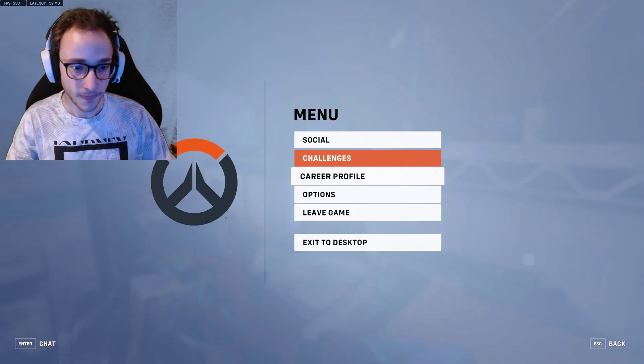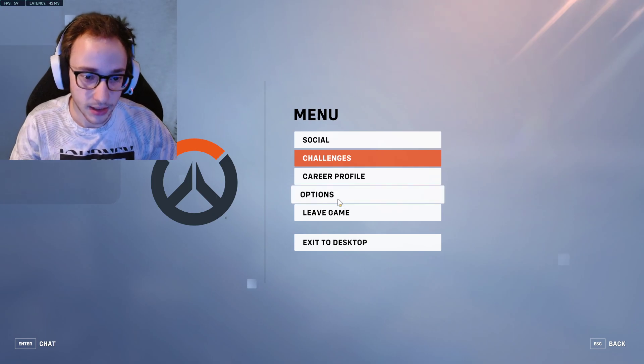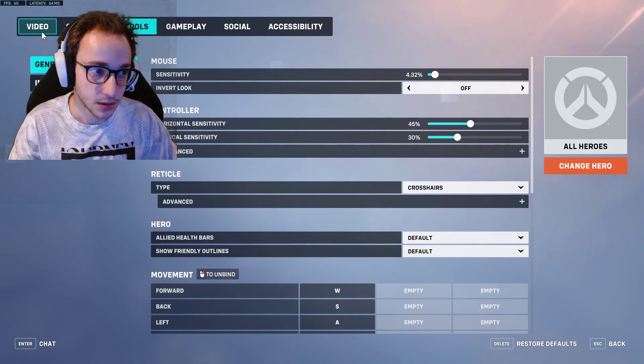So here at the top left you see you have 400 frames. Now we're going to go into settings — hit Escape, click Options, and go to Video first.